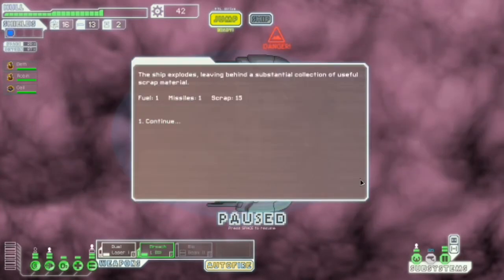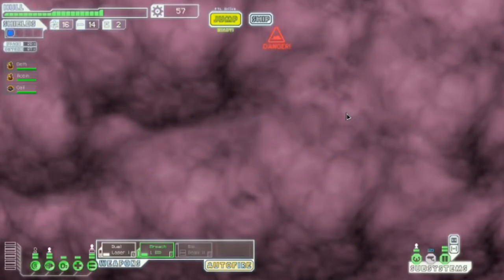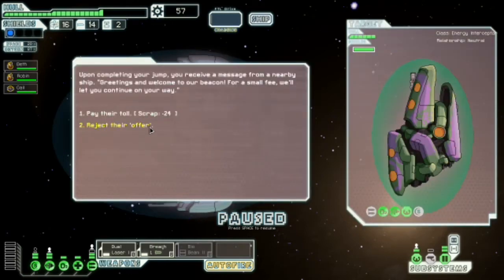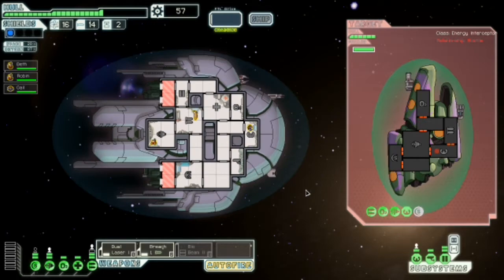You took them right in the mandibles. Those auto scouts do look kind of crab-like. I reckon one, two, three and I jump. I don't have time to jump to the store, but then again I kind of don't need to. I'm okay with how my ship is right now. This is not good, because they have a missile — that looks like a good damage missile as well.